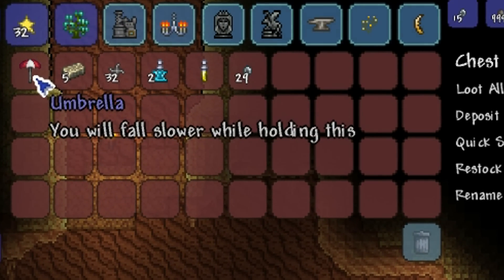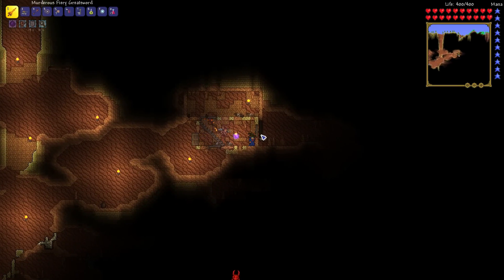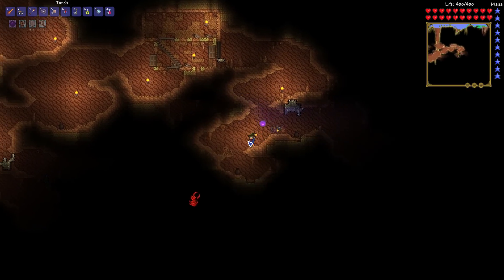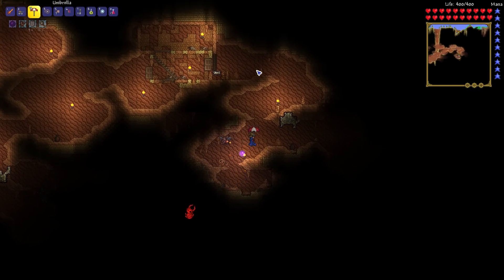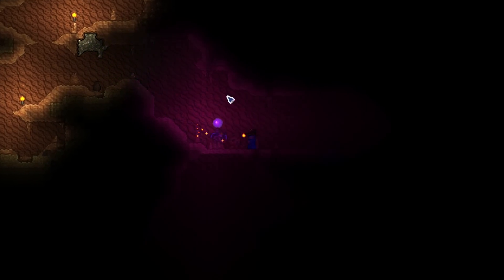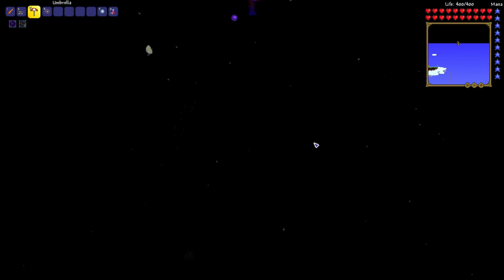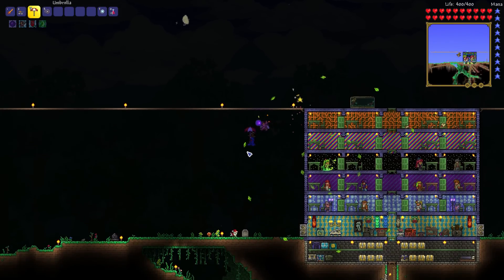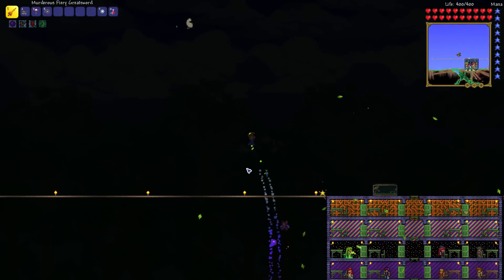An umbrella! It's what I've always wanted! Yes! I am so happy about this. I know you probably think I'm joking right now, but no. This umbrella is like one of the best items in the game. You want to know why? Because of this — wee! It's so good, right? Just watch this. I could fall right on top of bunnies and go wham! Just like that. They'll never know what hit them.